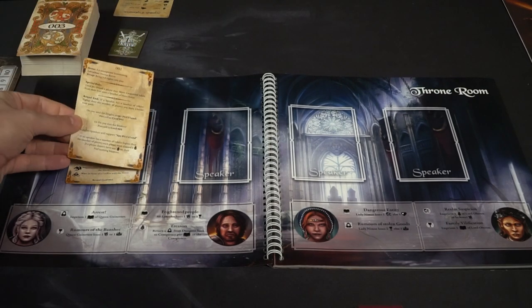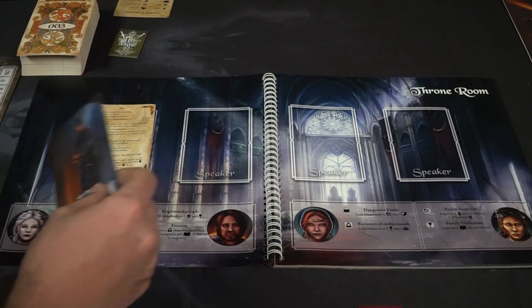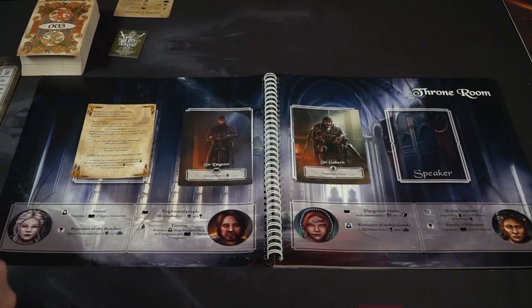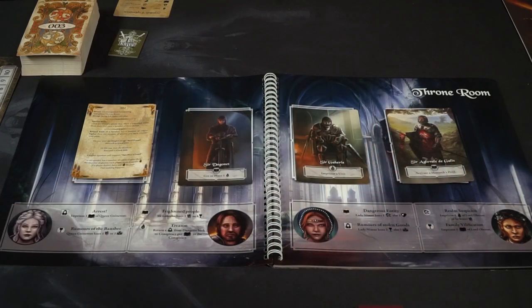I'll place that card in the scenario area and follow what it says. Eventually it's going to tell me to put certain characters in the speaker locations on their location areas. There's also going to be this bottom space here which is where you'll be doing perils, and you'll have a secondary board for each player's stats.